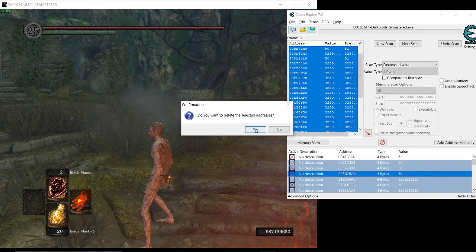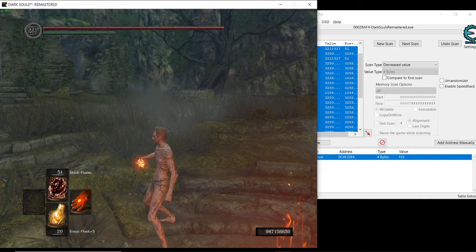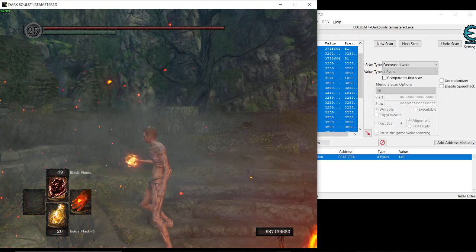Delete the others and keep this one. Then we can increase the number of spells — I'll set it to 51. I can increase it as much as I want and it will stay like that.